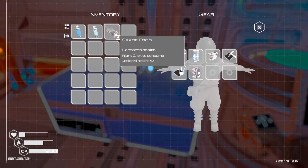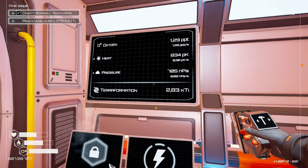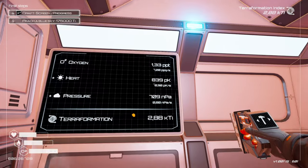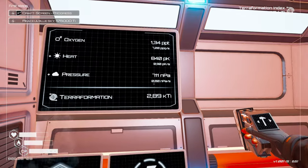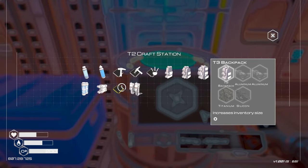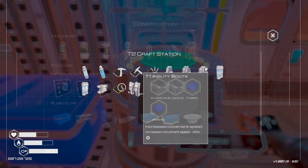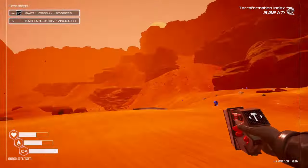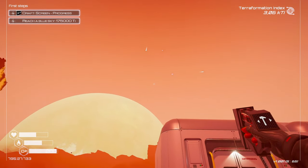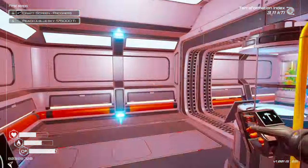I should probably eat something — our food goes down slowly. We're looking okay. We have something that requires aluminium — that was needed for other things too, so we should probably go on a hunt for aluminium. Sounds like we're having our first storm — it's a meteor shower. You don't really want to be hit by these because they do knock your health, but there is an achievement you unlock by getting hit in the face.